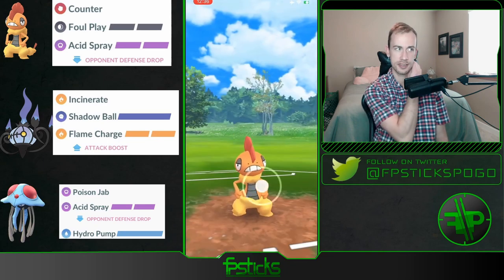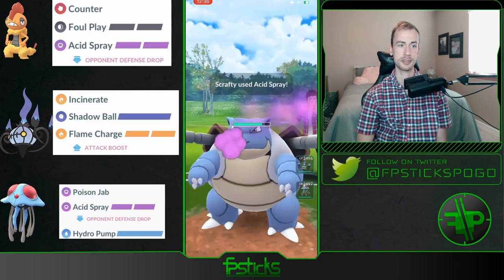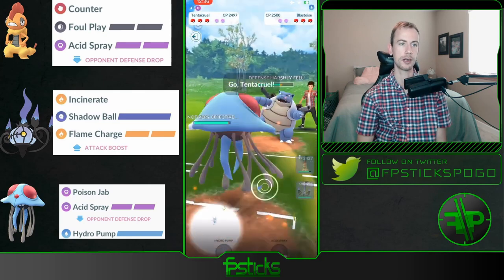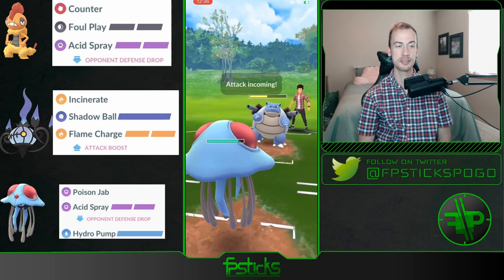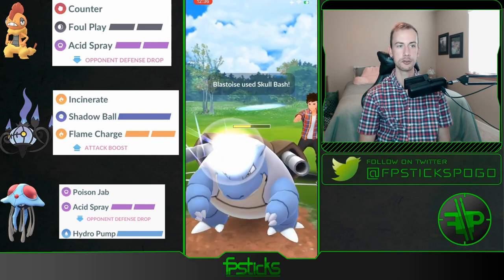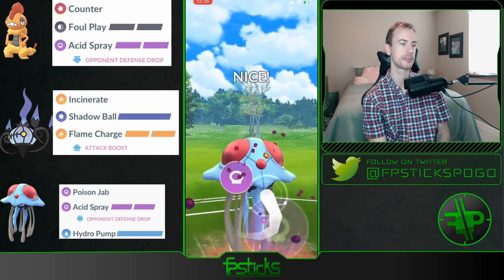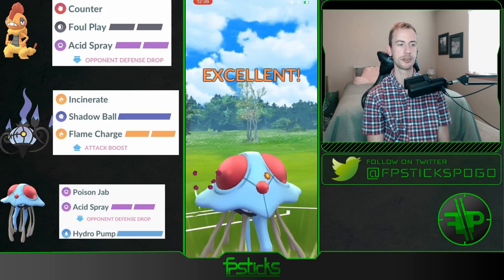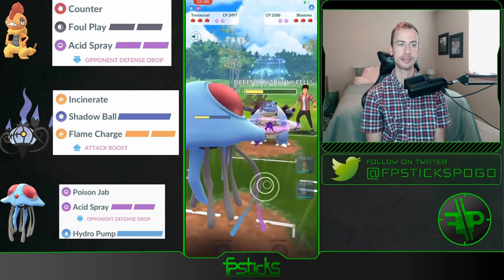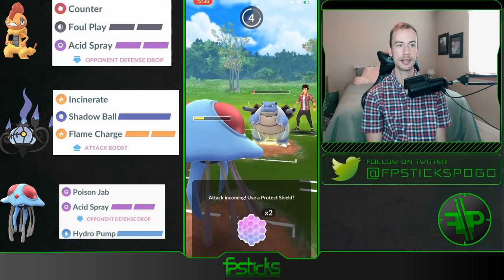Which is pretty interesting because the Counters from Scrafty would have been double resisted, but they were just very fearful of that Foul Play. Drops the Acid Spray on the Blastoise and then comes in with the Tentacruel. Oh man, they're actually running Skull Bash on their Blastoise as well. Sometimes Blastoise will run Ice Beam for some grass coverage, but this is a double Acid Spray team and the opponent is just getting Acid Sprayed all over the place.